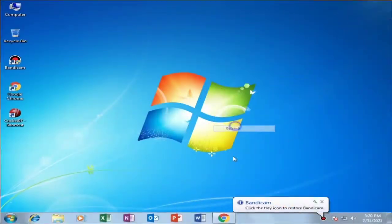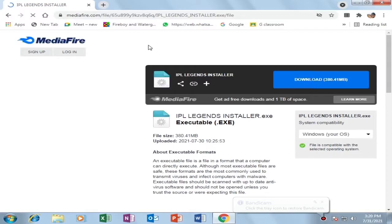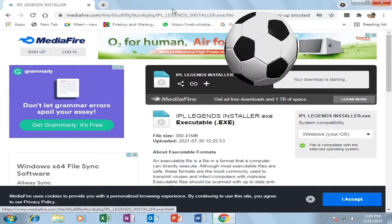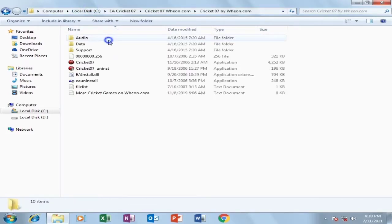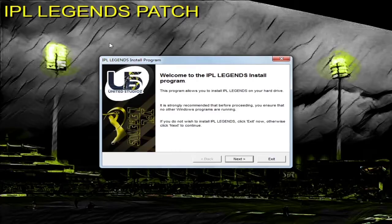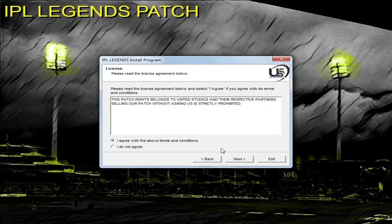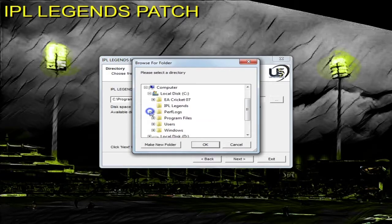Now let's move towards the downloading and installation. First of all you need to turn your antivirus off, then go to the description box of this video where I've given a link — open the link and download the IPL Legends installer file. Here I have the IPL Legends installer file. Along with this you'll also require a freshly installed EA Cricket 7 for this patch to take place. Open the IPL Legends installer file — it will take a bit of time to open so just be patient.